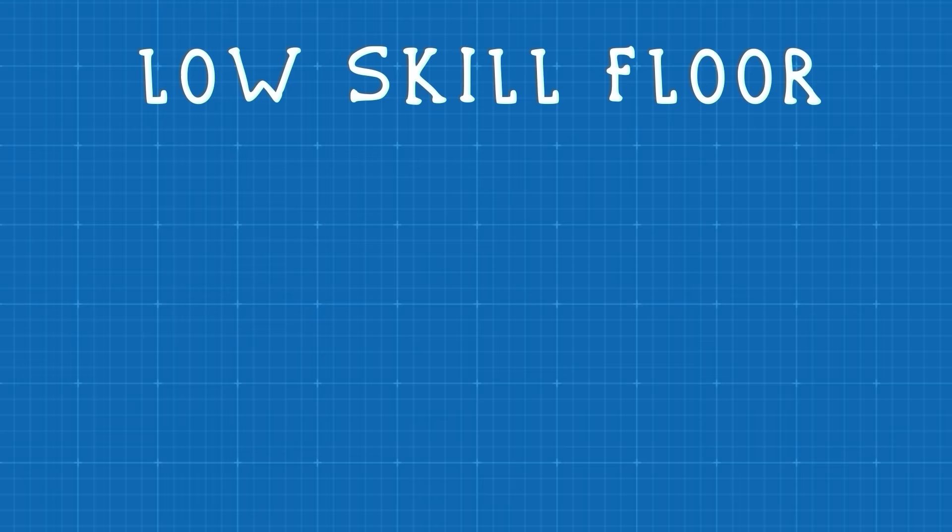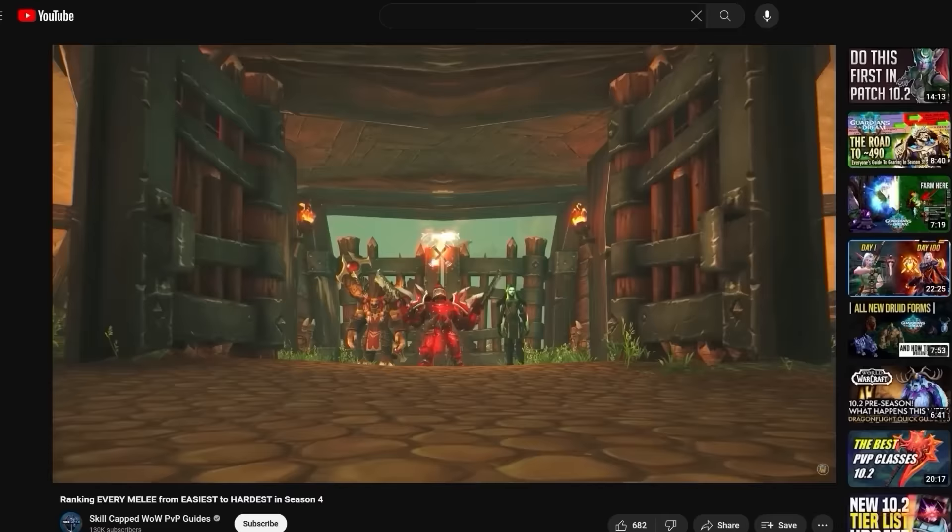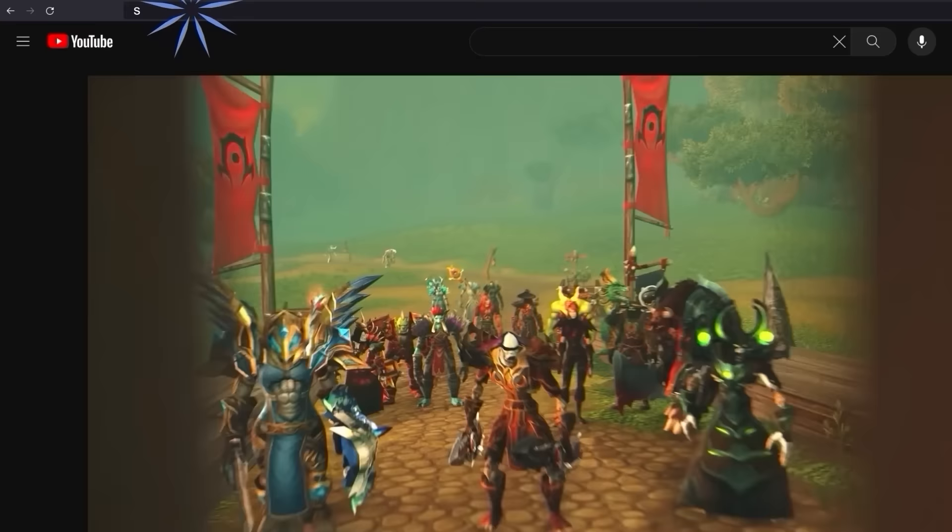For melee, we're looking for failsafe rotations, strong passive defense, and simple win conditions. As a bonus, we also need to have flexible lobbies and should be hard to grief if all we care about is solo shuffle. And if you're watching this video looking for a new spec to play, Skillcapped has everything you need to climb rating instantly in the new season.